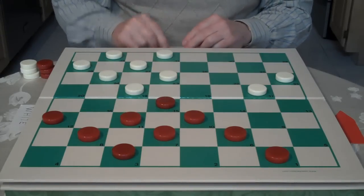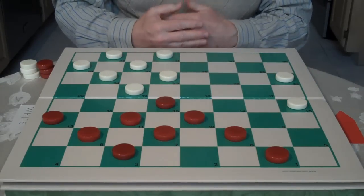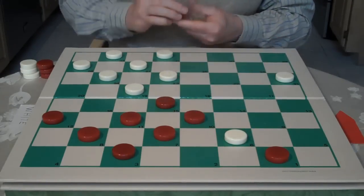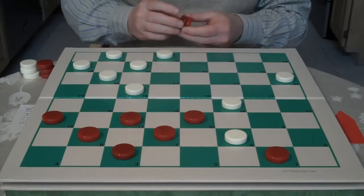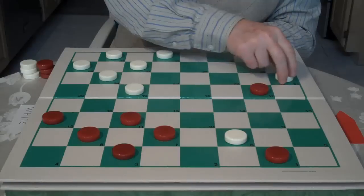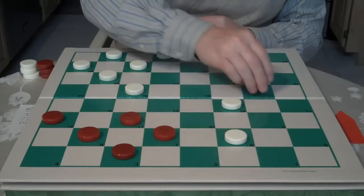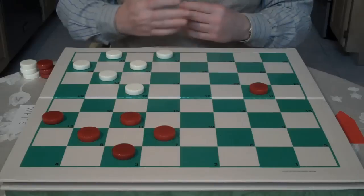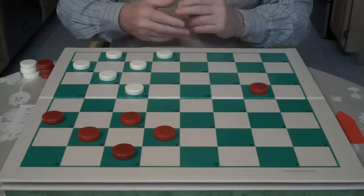White could go 17 to 13. So we calculate there. What would red do? Red has a combination. He could go 6 to 9. When white jumps 13 to 6, red goes 15 to 18, white jumps 23 to 14, red jumps 10 to 17, white jumps 21 to 14. Now red has a rebound shot — he jumps 1 to 17. Red's going to get a king. Although white, if he's a very good endgame player, can get a draw. Red has a slight advantage.